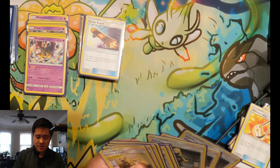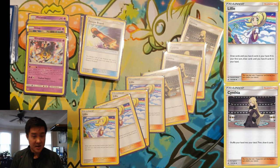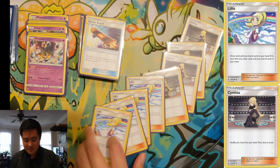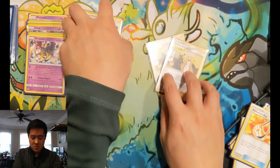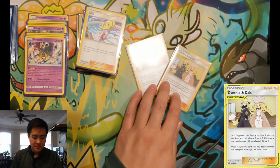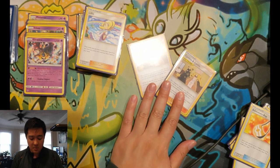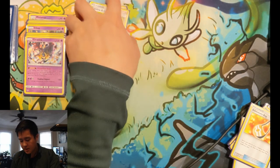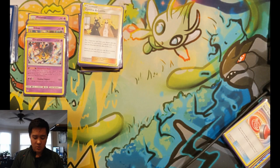Pretty standard card draw package — no surprises. We have four Cynthia, four Lillie — and I think the Battle Arena Deck comes with some of those as well, maybe two each. We also have two Caitlin which has some discard built in, which can be nice. You don't mind discarding energy or Giratina, and then you get some card draw and can rebuy some Lillies and Cynthias.